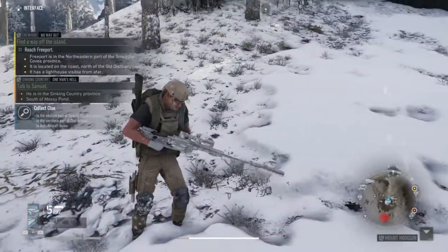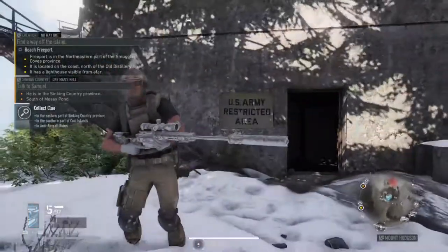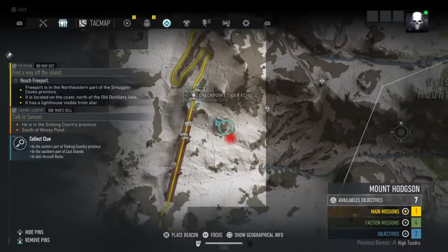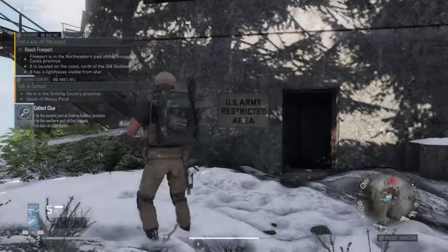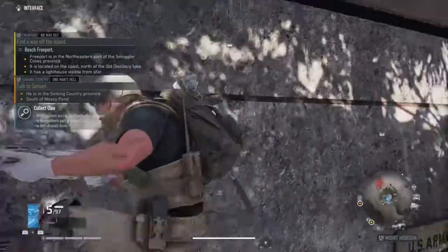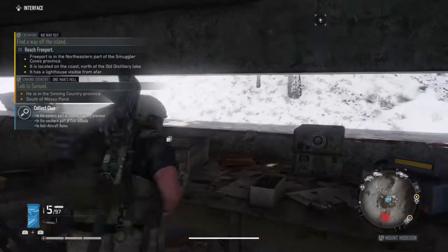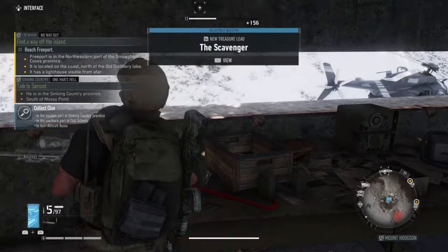Okay guys, this is the last one, and it is basically where the previous one is — the bridge. Just go further down. That's where the last one was, and this is where the next one is, just further down. There you go. It's a treasure map — The Scavenger.